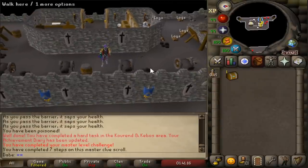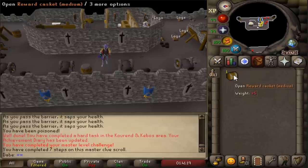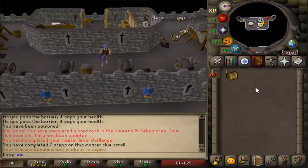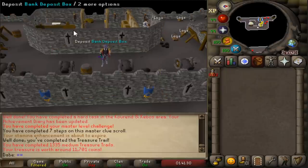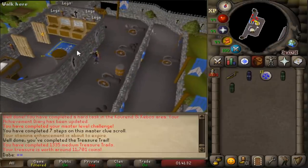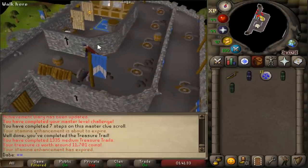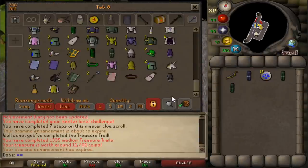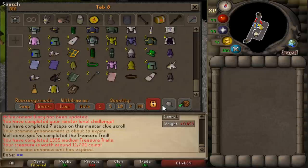Here it is — the last medium casket. That's actually a really nice looking casket, but it doesn't have any of the stuff I need. We're finishing on 1,335 medium clue scrolls, which is pretty fantastic. That's a lot of clues — I must have jumped up an insane amount of ranks doing 1,175 mediums.